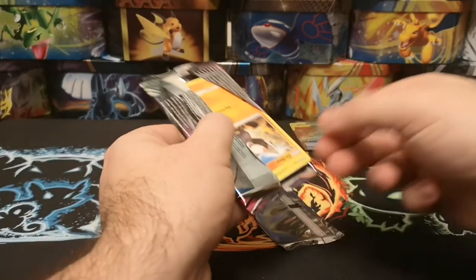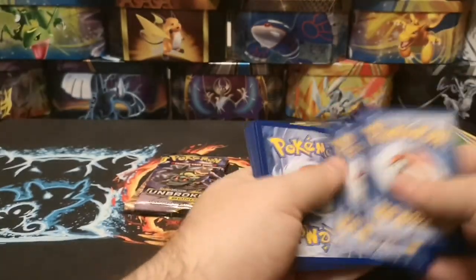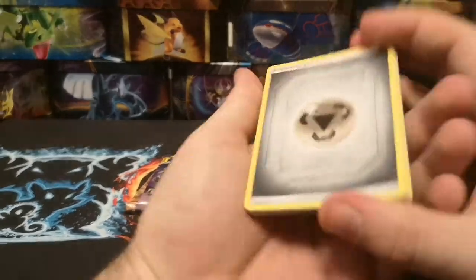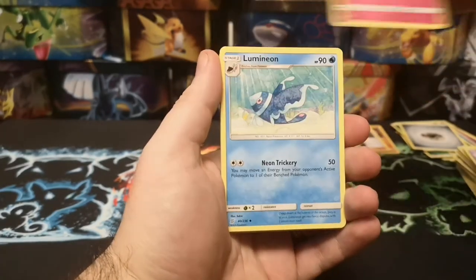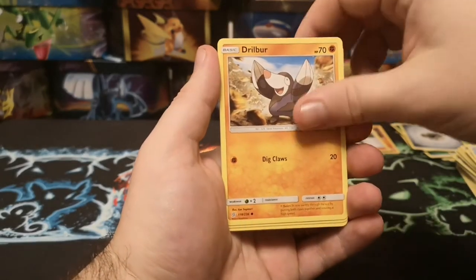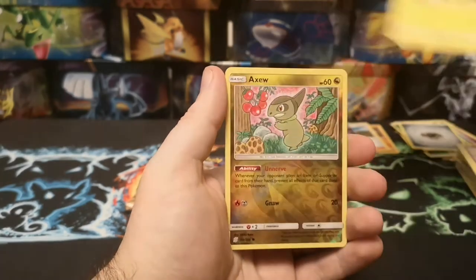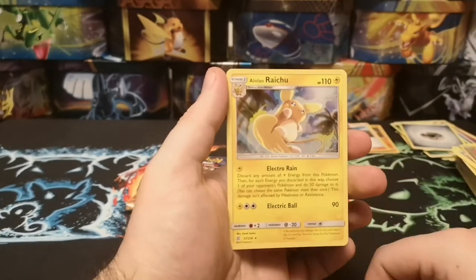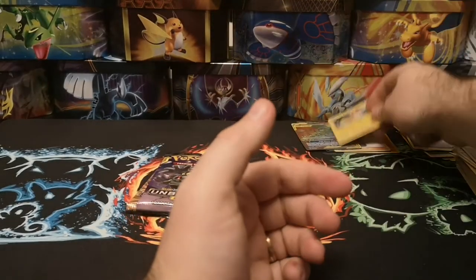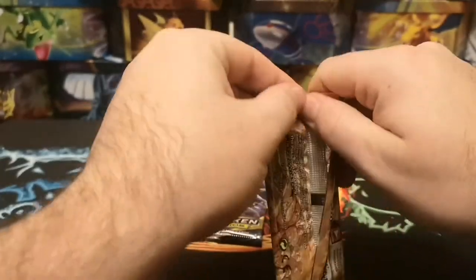I hope so anyway. Metal Energy, Eeveelutions, Linoone, Drillbur, Dwebble, Bidoof, Moona, Pikachu, a nice Reverse Axew, and to save the ETB box - a Hollow Alolan Raichu! So not the best from the Unified Minds, but Unbroken Bonds has been okay for us with that nice Rainbow Melmetal and Lucario.